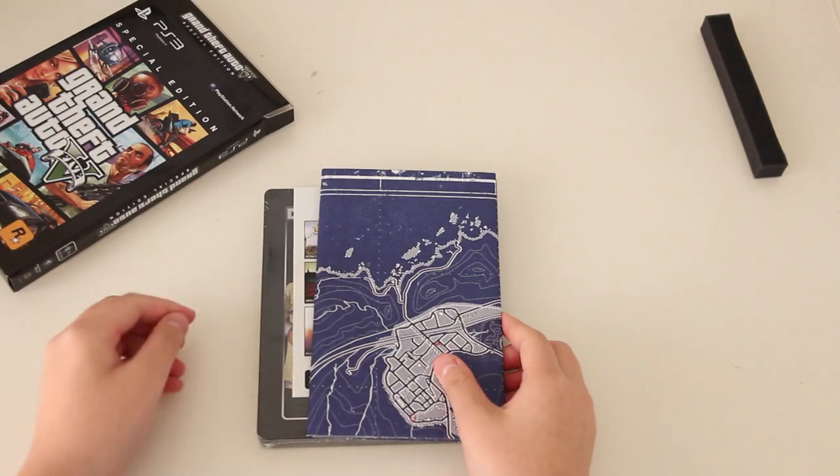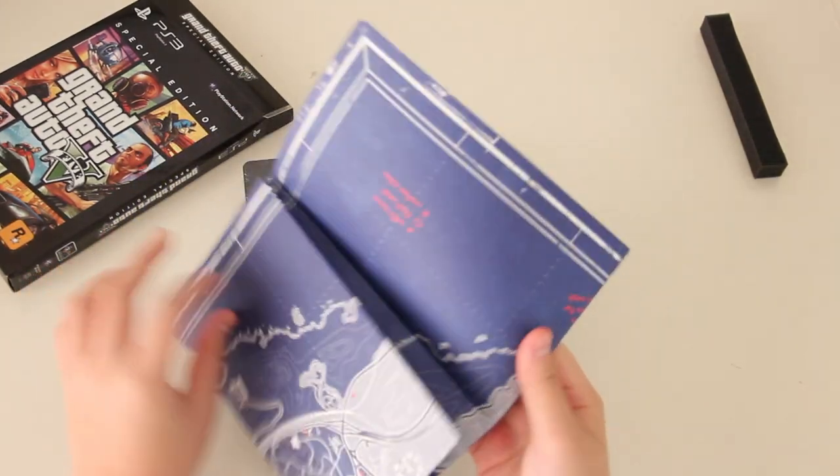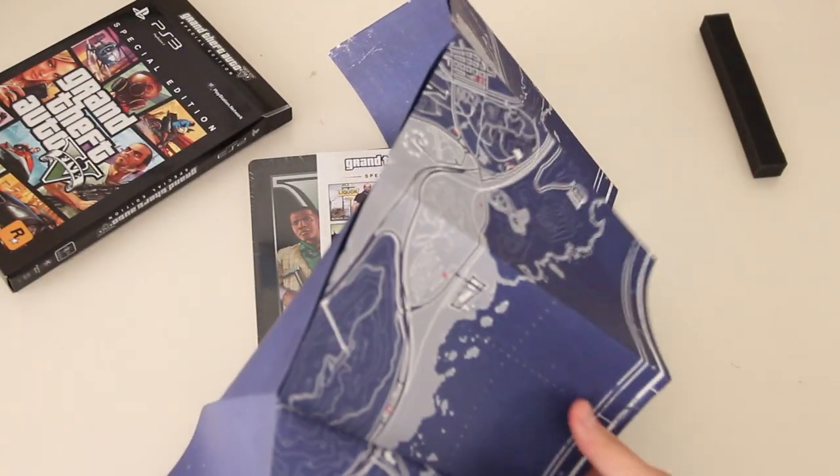Moving on, we do have the blueprint map, the codes, and the game itself in the steelbook cover. Here is the blueprint map — I will show you guys what it actually looks like in a second.